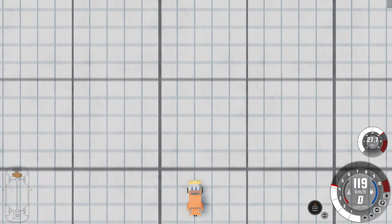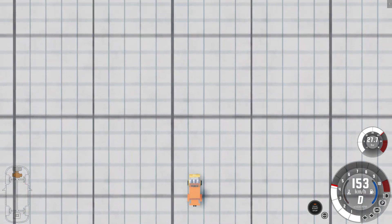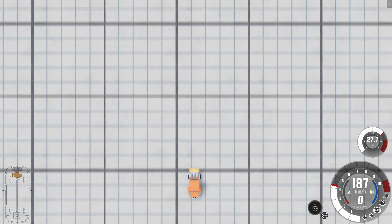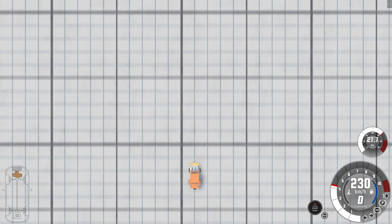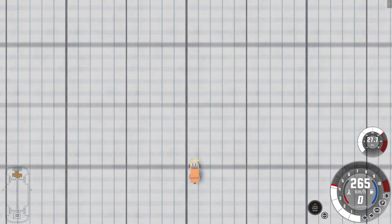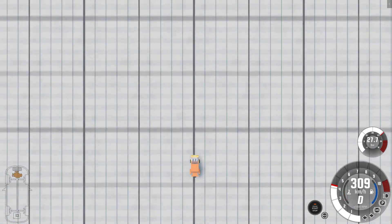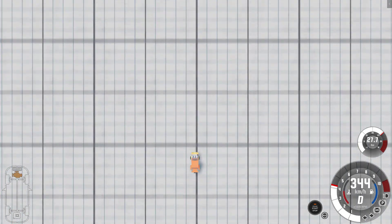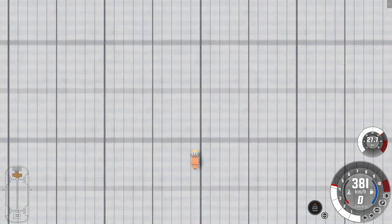This is the Lego car — this car can go over two thousand kilometers per hour, and that's faster than the speed of sound. If you convert that into meters per second, 343 meters per second is the speed of sound, which in kilometers per hour is about 1200 and something.